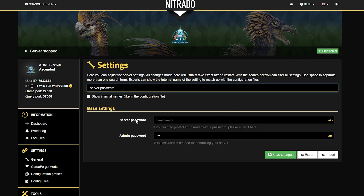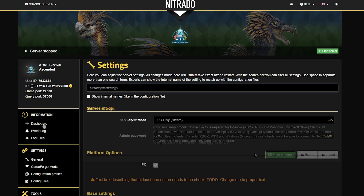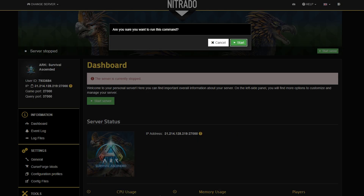Now you want to change it into something that is not easily guessable but also not overly complicated. Just for fun I put in a silly little example here, but we'll go over some better examples in a bit. What you want to do is hit the green save changes button once you're satisfied with your password, then head back to your dashboard. You'll need to start the server in order to play on it, so start the server, double down, and you're good to go.